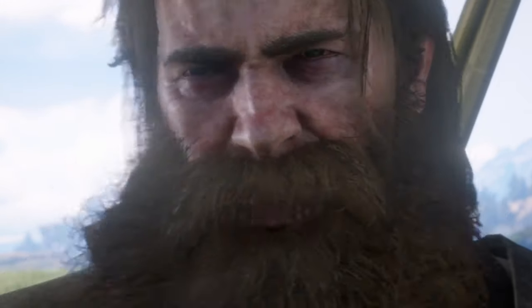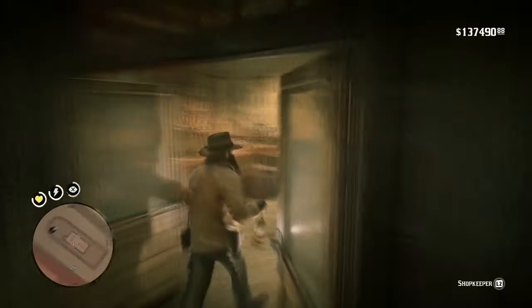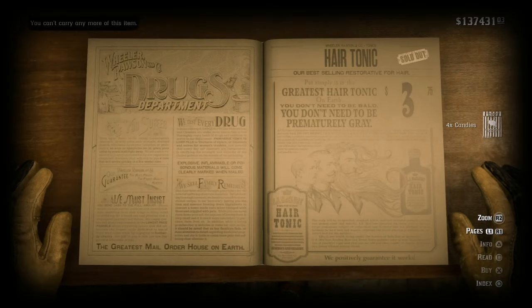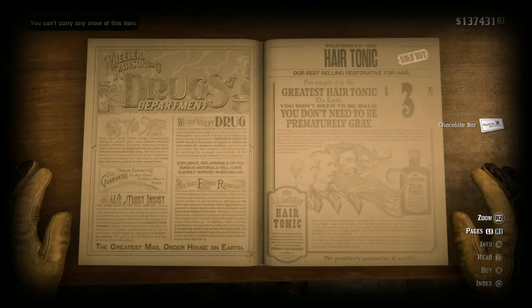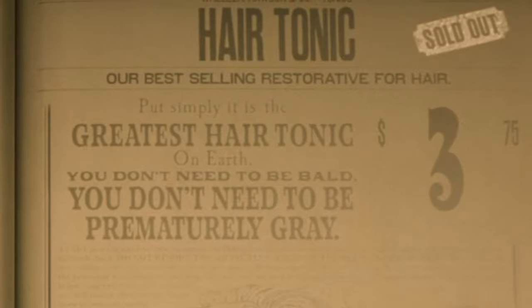To speed up the process of your hair and beard growth, you can go to a general store and buy hair tonics. The hair tonics cost around $3. You can buy three at a time as you can't carry any more. You can drink these hair tonics to increase the speed your beard grows.